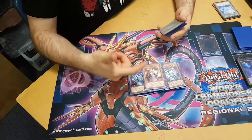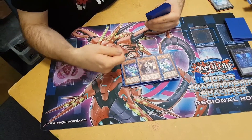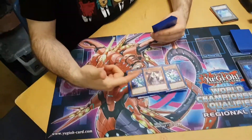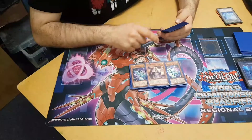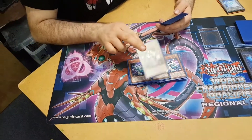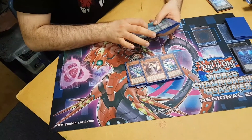The last monster in the deck is Galaxy Cleric. This is your mini Pot of Avarice on summon — on normal or special summon, you can target five Photon or Galaxy cards in your graveyard, shuffle them to your deck, and draw two cards. You can also attach it from your hand to a Photon or Galaxy monster as an overlay unit. That's the end of the monsters.